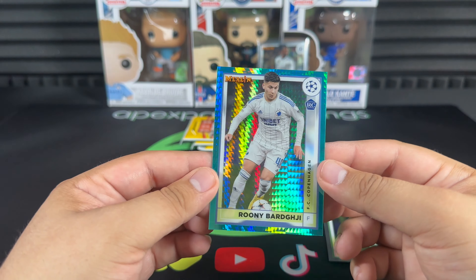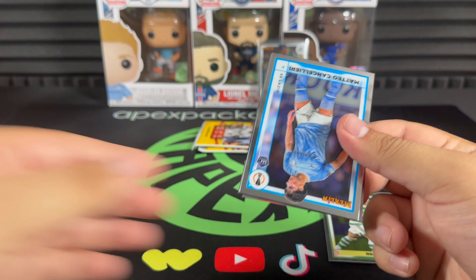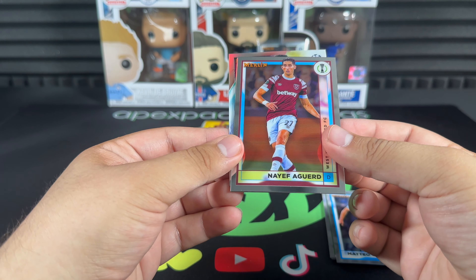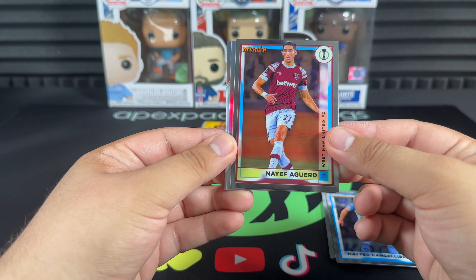Pretty good video so far — we've gotten quite a bit of hits. Mateo Cancellieri. Looks like we've got another insert — a Gavi card there, Victor Boniface.